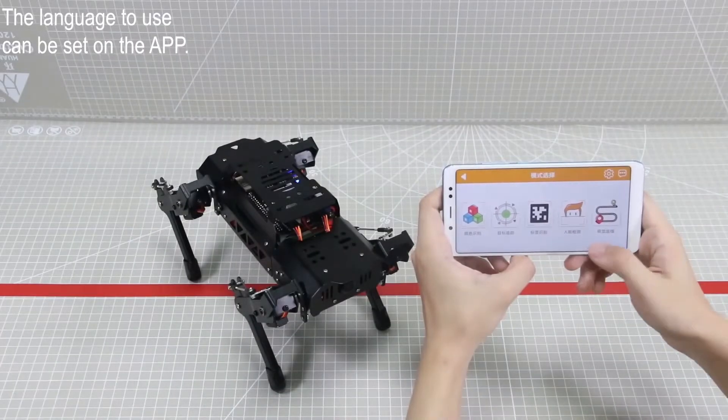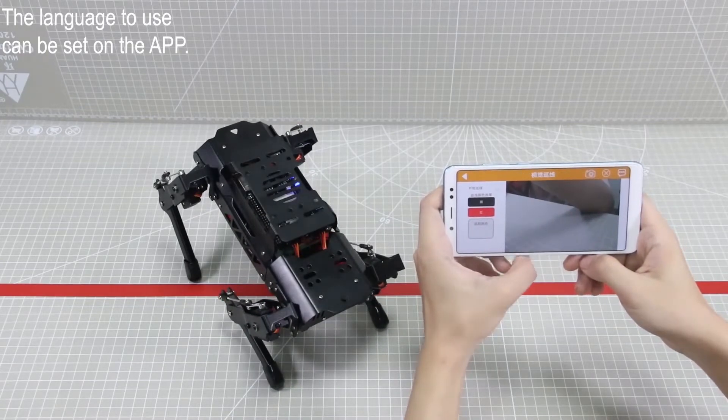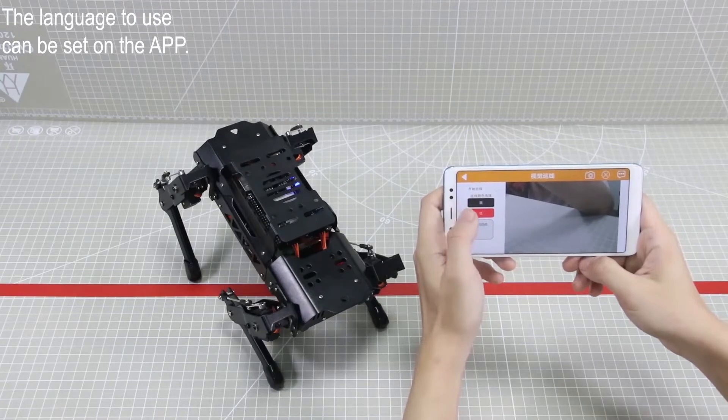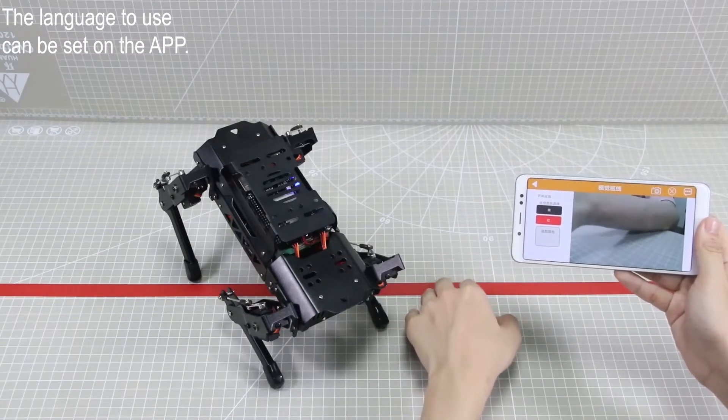Lastly, line following. PuppyPi will look down when entering the interface. It can recognize a red line and a black line. Here, take the red line for example: start following and select red.